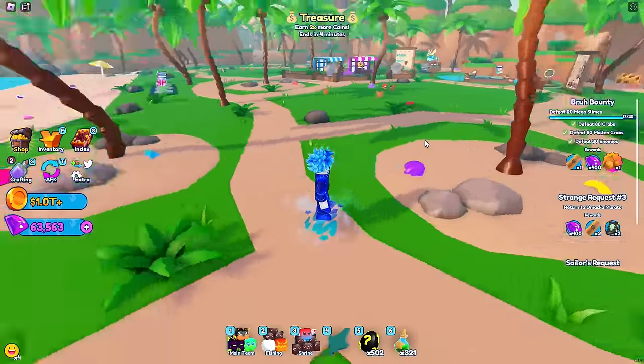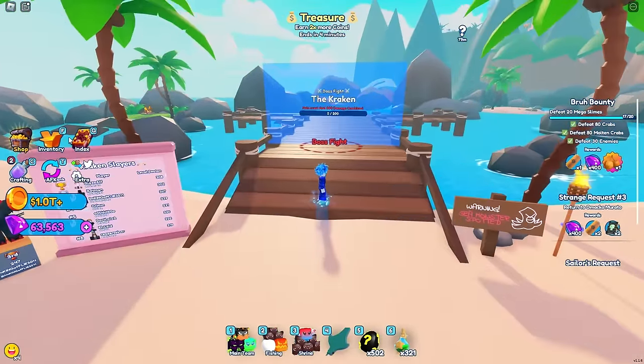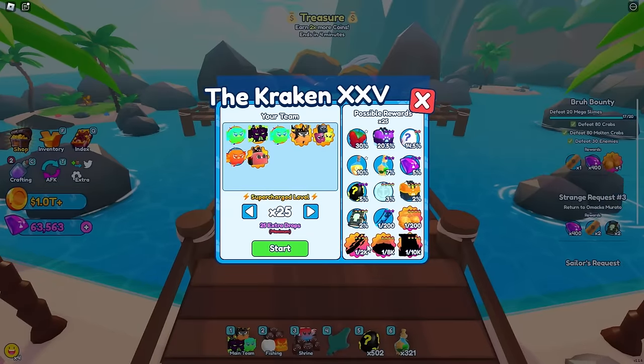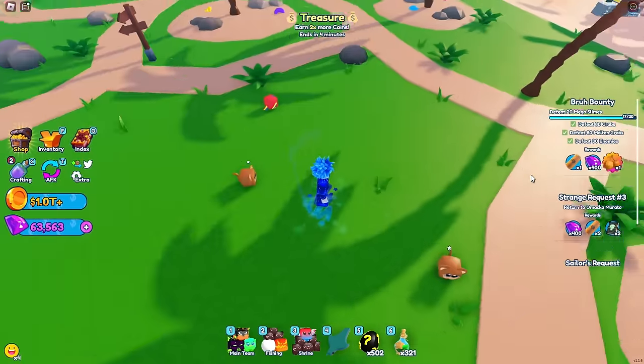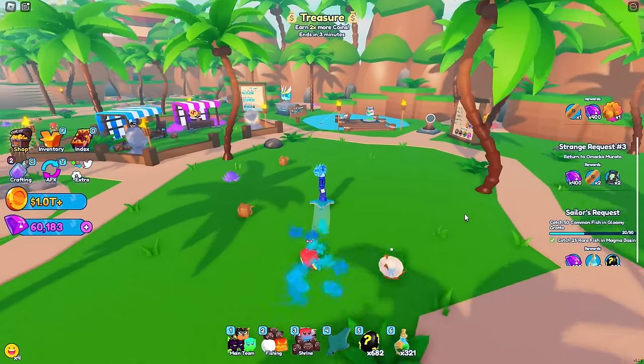The next hoverboard is the comet hoverboard, and you can get this from the Kraken boss fight. Once you walk up to the Kraken boss fight, you can see in the possible rewards that it's a 1 in 2,000 chance to get the comet hoverboard. This is what the comet hoverboard looks like — it's pretty nice overall and definitely worth having.